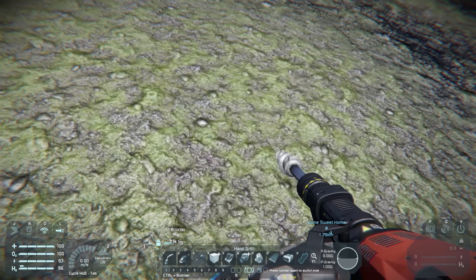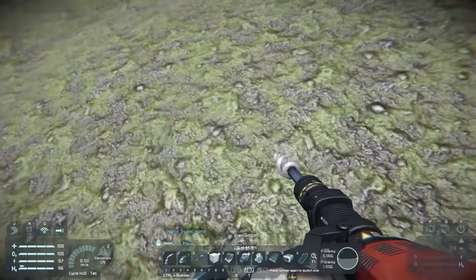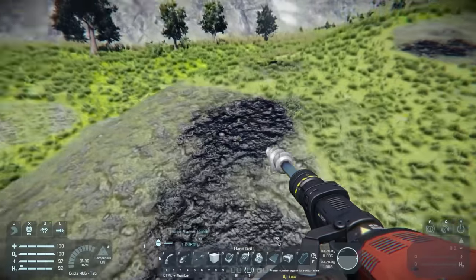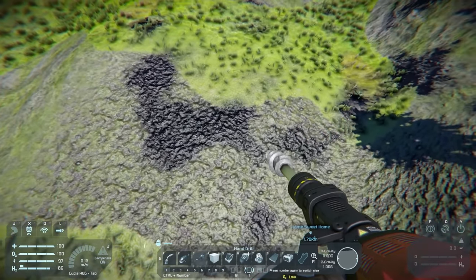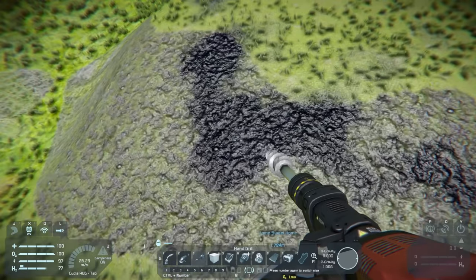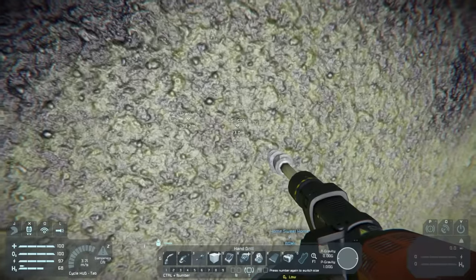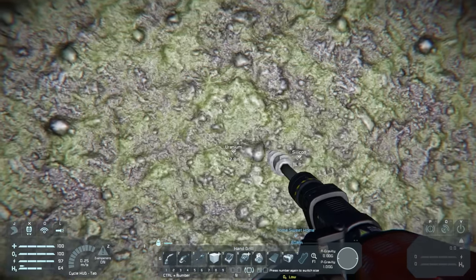Hey guys, just started the recording again to tell you that we found uranium — it's right here, kind of close to our base actually, just on this mountain right here. I discovered something about uranium, or about all ores in general. They've added this thing to the ground where it's dark if there's an ore under it. So all you have to do is look for these dark areas and that's how you know there's an ore under it — I did not know that. That makes it so much easier to find stuff. And we finally found our uranium that we can use for next episode. See you guys in the next one.